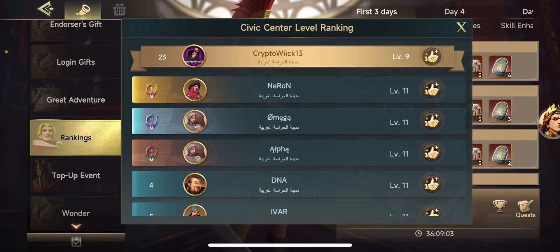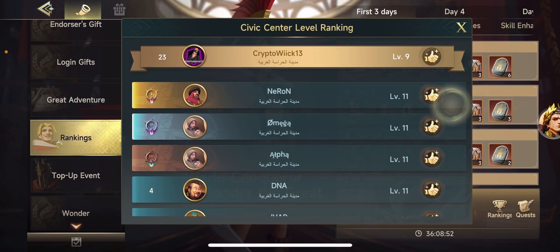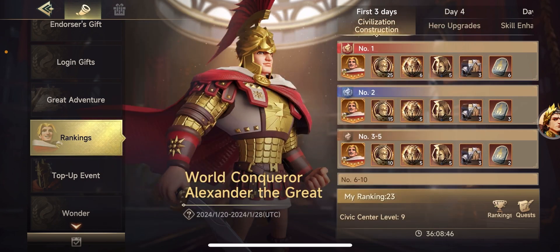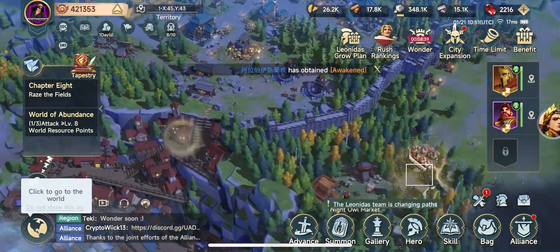Let's take a look at where we're at now. We're currently in 23rd place and most people are still at Civic Center 11. For the most part, these guys are most likely stuck still. They might be able to push to Civic Center 12, maybe some to 13, but not many are going to be making it past level 13.